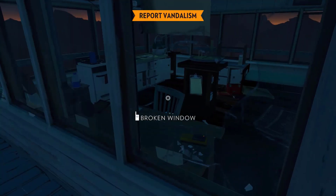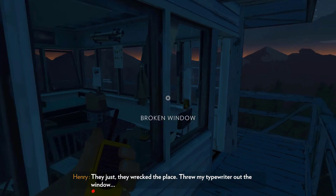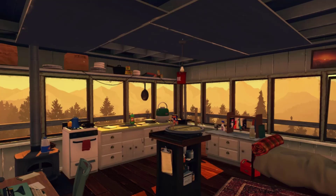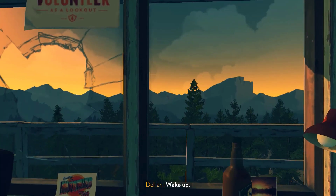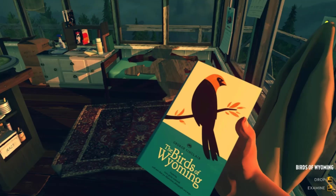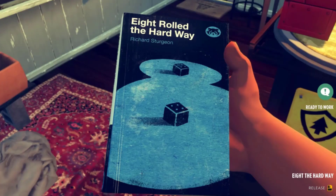While some were able to find a book on day one, the first time I found myself with a book in hand was on day two, when we wake up after a troublesome night where Henry reports vandalism on his tower. I opened a drawer and found a book called 'Ate the Hard Way' by Richard Sturgeon. Inside Henry's Tower — really called the Two Forks Lookout — you can find around six books in total: 'Glory' by McManus, 'The Singular Mind' by Dr. Jonas Allard, 'The Birds of Wyoming' by George Sinclair, 'Death Strikes at Two' by Richard Sturgeon, 'The Patriots' by Donald Anderson, and 'A Troll the Hard Way' by Richard Sturgeon.